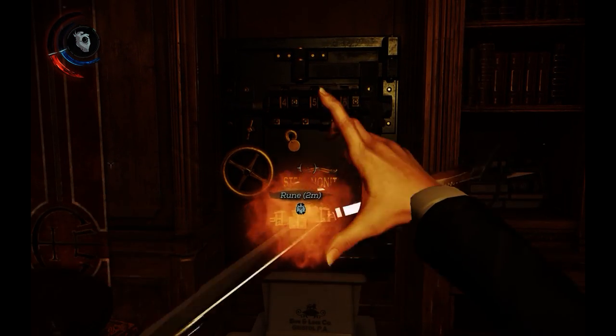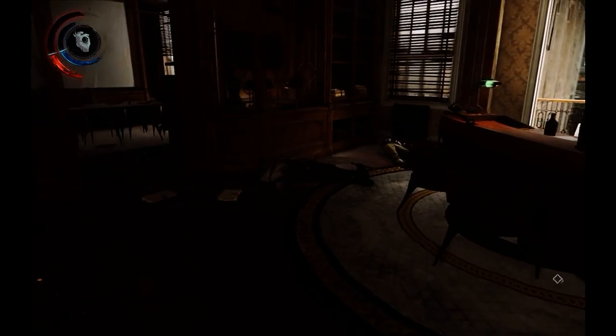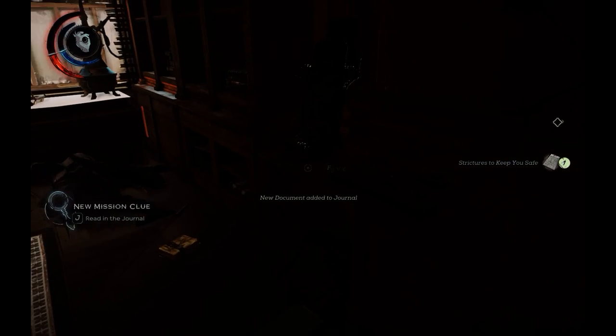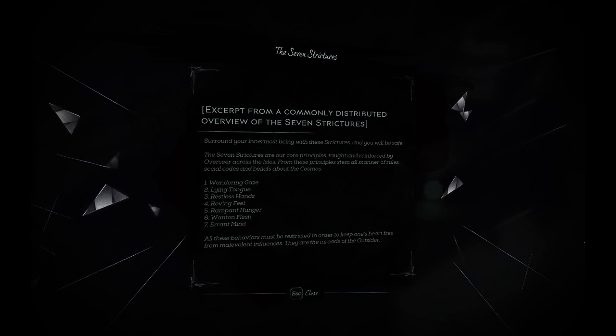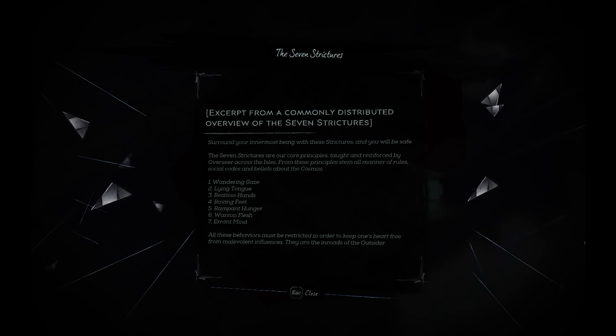You may be wondering how to figure out the combination for this safe. I'm not going to just tell you because I don't want to break immersion for you, but if you go over into this room here, you'll find a note called Strictures to Keep You Safe. You just take that and read it, then head back into the room where the safe is. You'll find a book called The Seven Strictures, and you'll find that some of these match the three that were listed on that note, and that'll give you the combination.